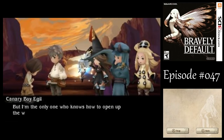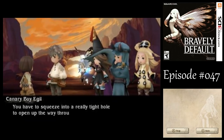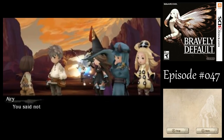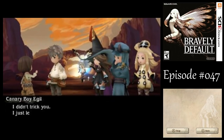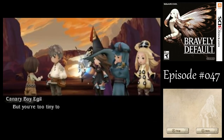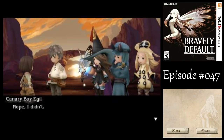Egil says he's the only one who knows how to open up the way through. He explains you have to squeeze into a really tight hole to open up the way through — only Egil or someone small could fit. But there's also a stone lever at the back you need to move, and Egil is too tiny to do that himself. He left that part out earlier, which the party considers the same as tricking them.